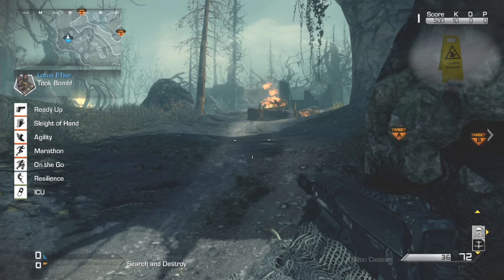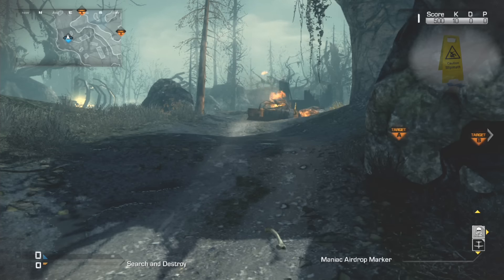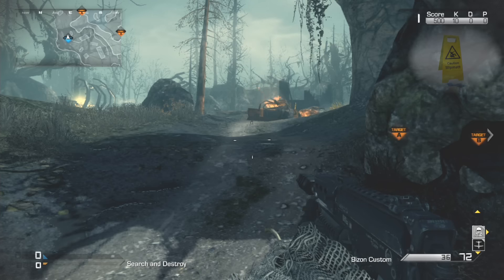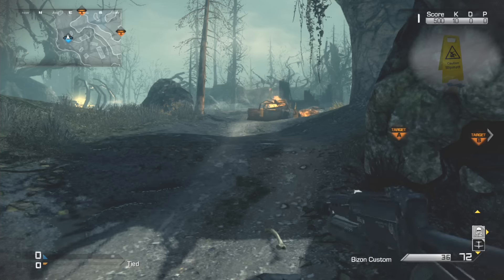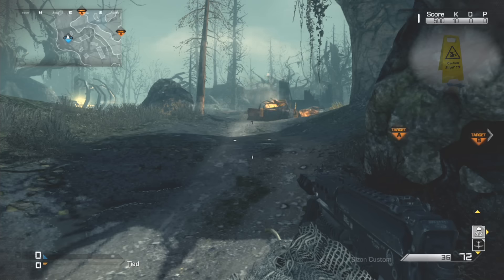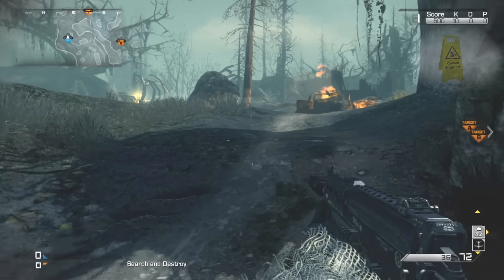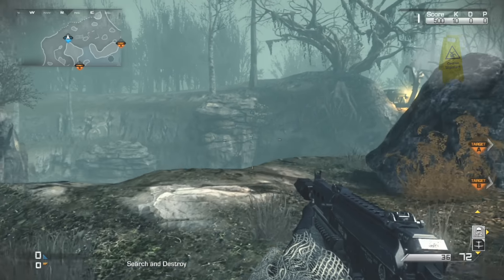Hopefully if you've done that right, what will happen is — and this is where the maniac package comes into play — you will not be able to get your maniac package grenade out; it'll just automatically flick back to your gun, just like that's happening on the screen there. And that means that this has worked. So you've now got God Mode pretty much activated and your player glitched out.